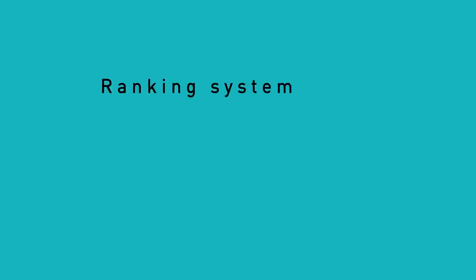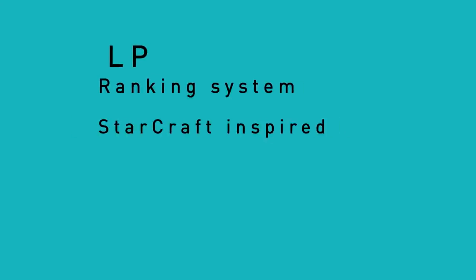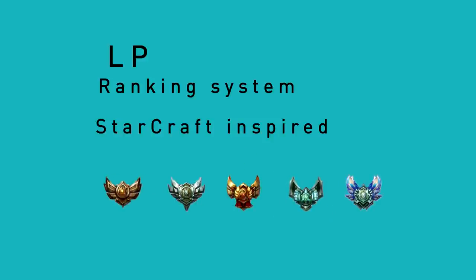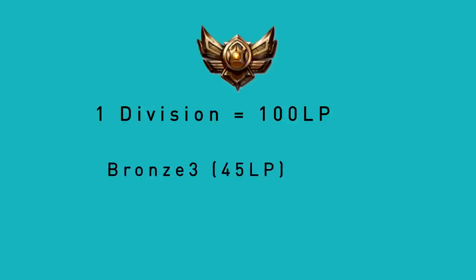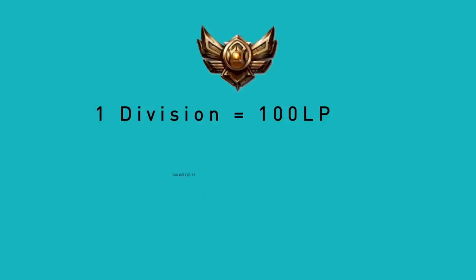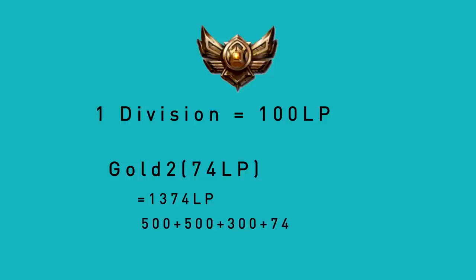The ranking system, or LP, is completely different. This is a Starcraft-inspired system where players are broken up into tiers, bronze through diamond. Each tier is broken up into 5 divisions, and each division is worth 100 LP. A bronze 3 player with 45 LP has 245 total LP — 100 for each of bronze 4 and 5. A gold 2 player with 74 LP has a total of 1374 LP — 500 for each of bronze and silver, and 300 for gold 3, 4, and 5.